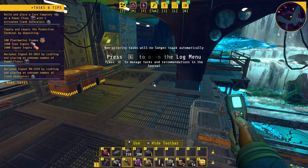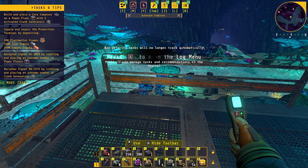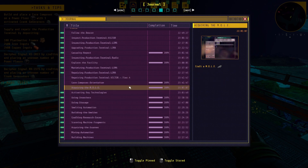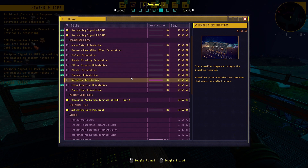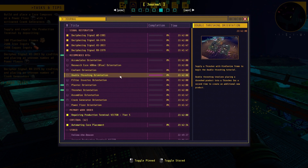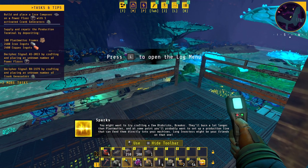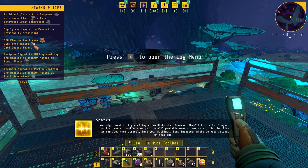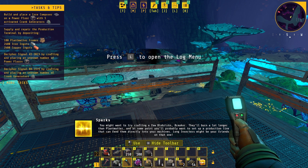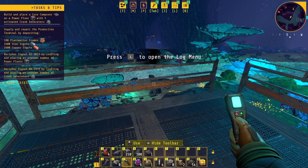Inbound core composer - supply it with research cores via belts and that's constant research. We have to build research cores and feed them into a core composer. These are all the tasks - I've got so many tasks to do, this is ridiculous. We've also got biobricks - they'll burn a lot longer than plant matter. You probably want to set up a production line directly - long inserters might be your friends on that one.